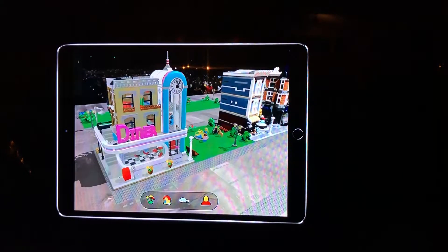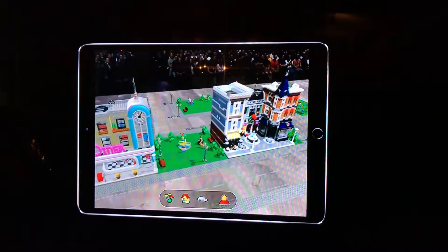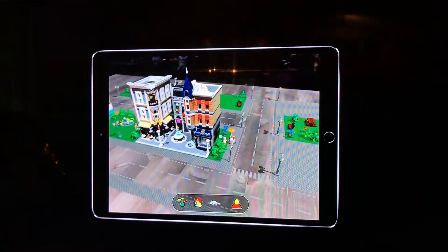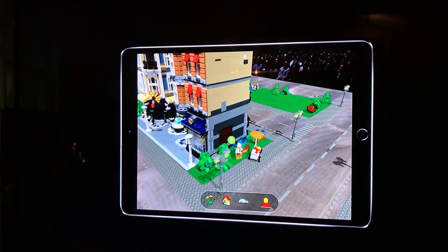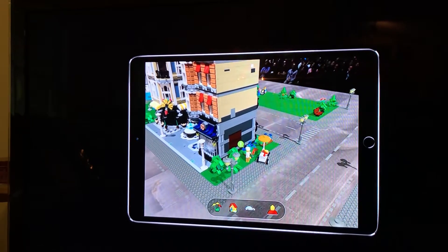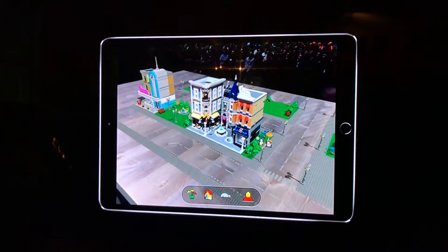When we combine physical and digital together like this, it really opens up those creative play possibilities. There's so much to do here. If you see these icons above people and objects, they represent missions and stories that we can explore — and with a world as rich and immersive as this, who wouldn't want to play?